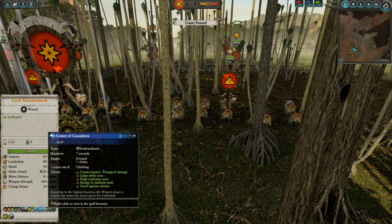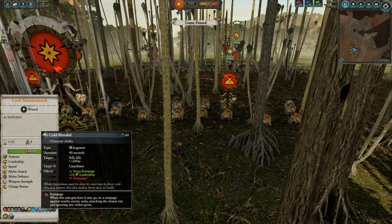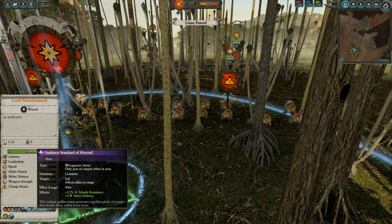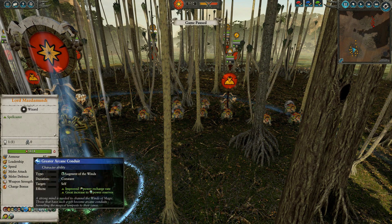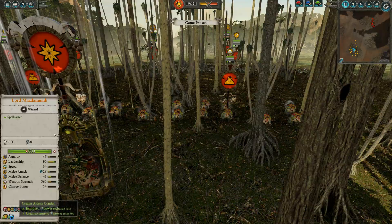I brought Comet of Cassandora — something you don't see a lot — and I'll explain why. I brought it to match up with Net of Amitok, because I wanted to catch any really expensive units and try to blow them away. I also have Cold Blooded which stops Rampage, and Sunburst Standard of Hex Swaddle which is 12% missile resistance and plus nine melee defense. I have Greater Arcane Conduit and Roiling Skies, because I was wondering if we'd get a Lariel on her eagle or a Star Dragon — that's minus 22 melee defense for everything in the sky for 25 seconds after you cast.